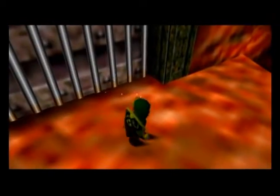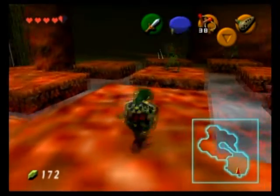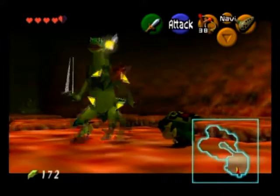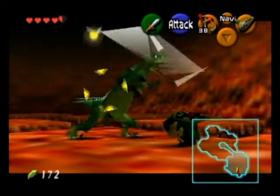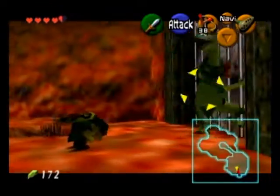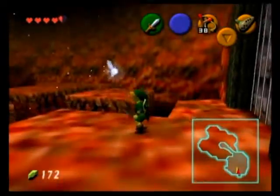In this room, we've got more Lizalfos to fight. It's pretty much the exact same strategy as before: one will attack, you damage that one, they'll retreat, and the second one will come.